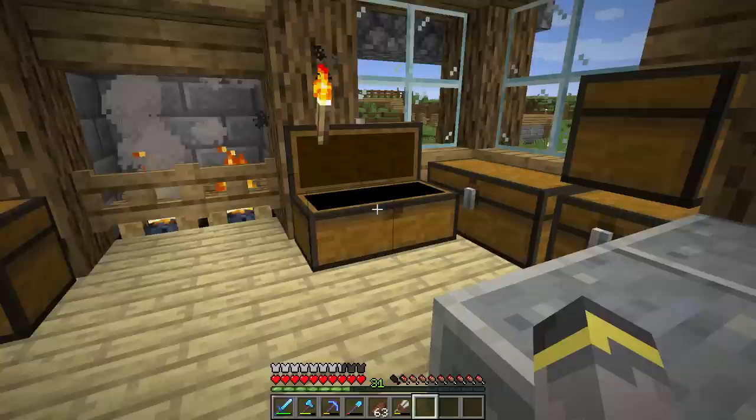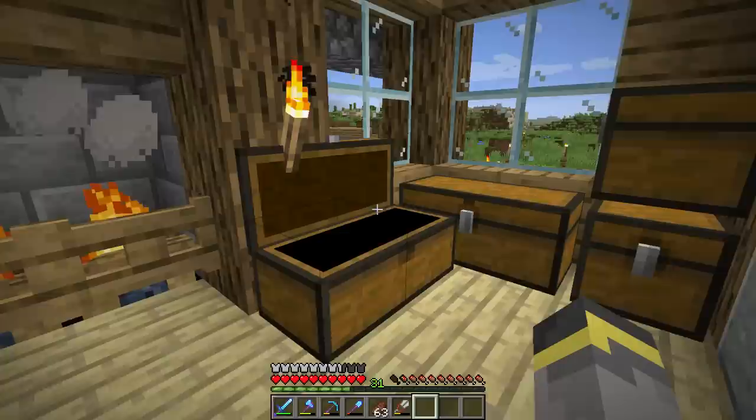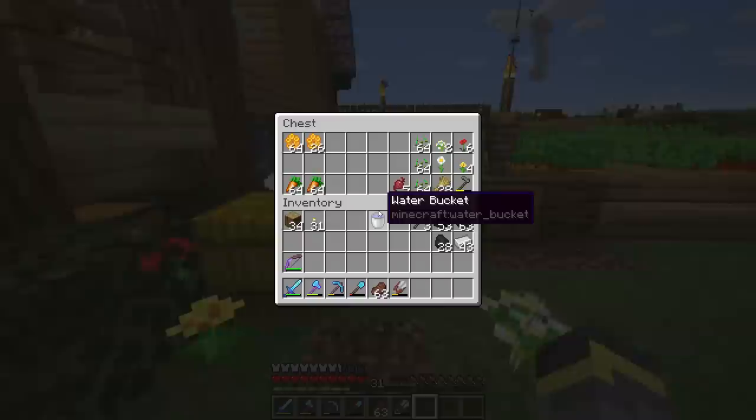We already have a lot of different things to store, and actually a lot of different things to smelt and fortune as well. The storage room is going to hopefully be our permanent storage room for the whole world — forever — because we already have a lot of stuff and it doesn't make sense to build a small one. We should just go all the way and make a giant storage room for everything.